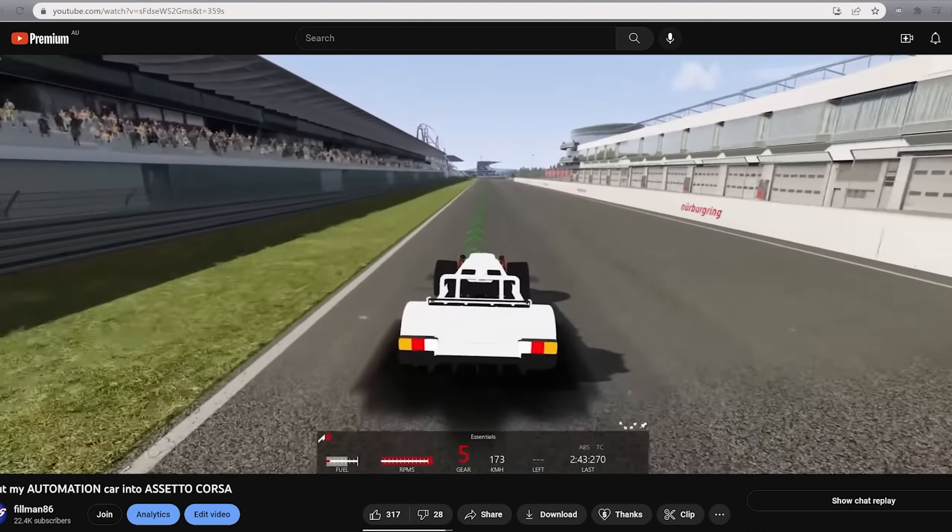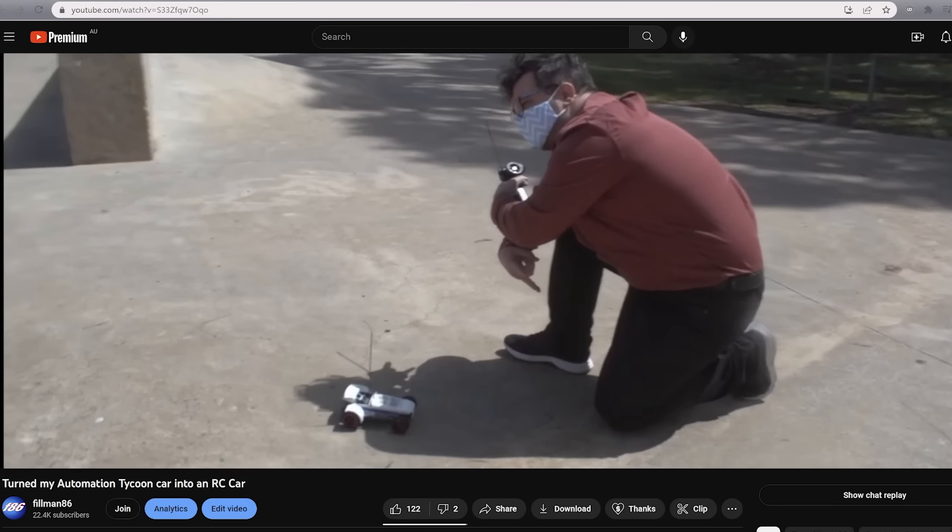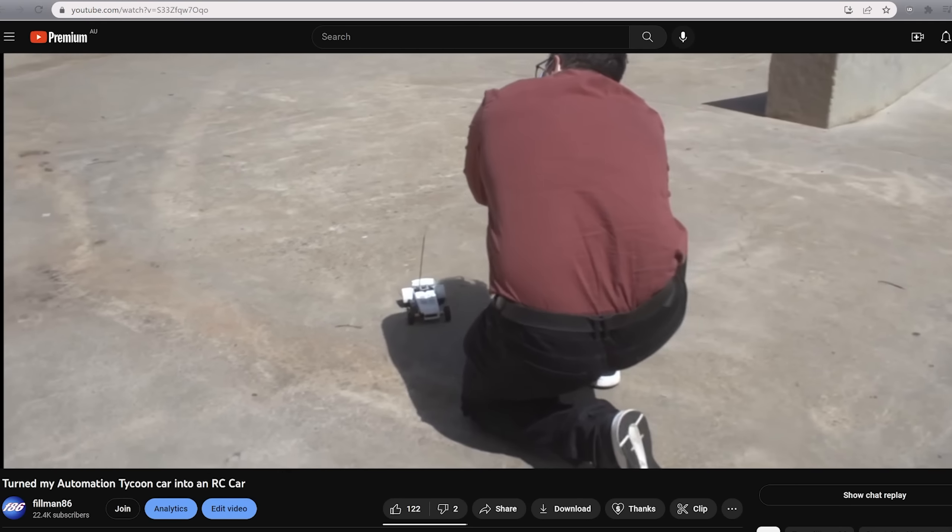So far I have not just put my automation cars into BeamNG, I've also put it into Assetto Corsa with a god-awful video — basically just me fumbling around not really knowing anything about Assetto Corsa from the limited amount of time I played it. But I also put it into real life with an even worse video. I tried to be funny. It was just cringe. But don't worry, I want to redeem myself and add to this list of things where I have put my car into more and more inappropriate areas.